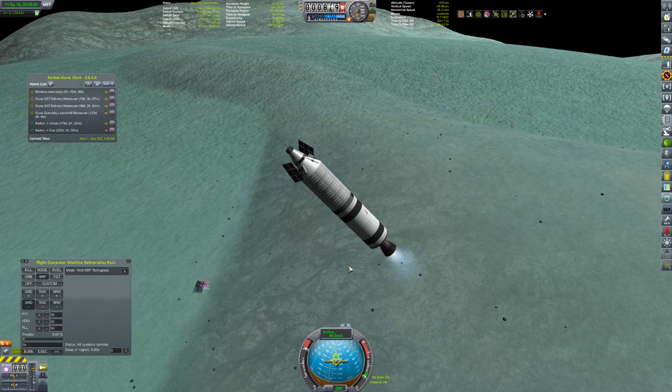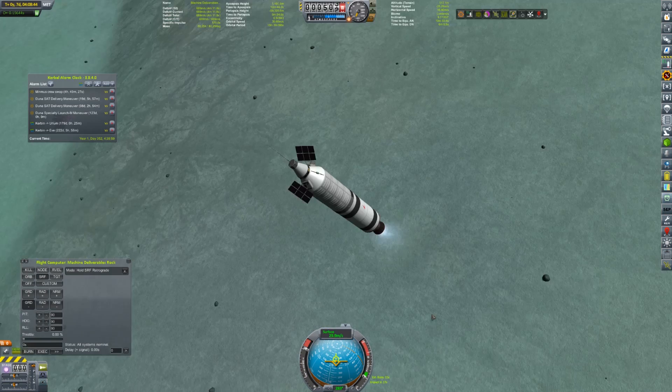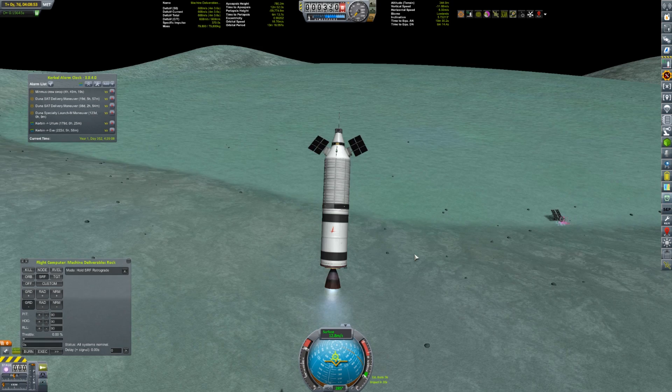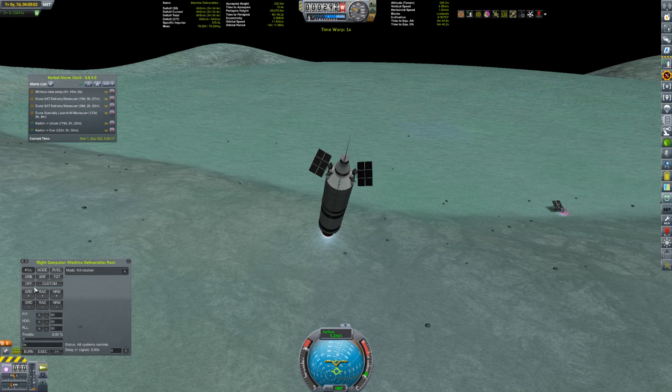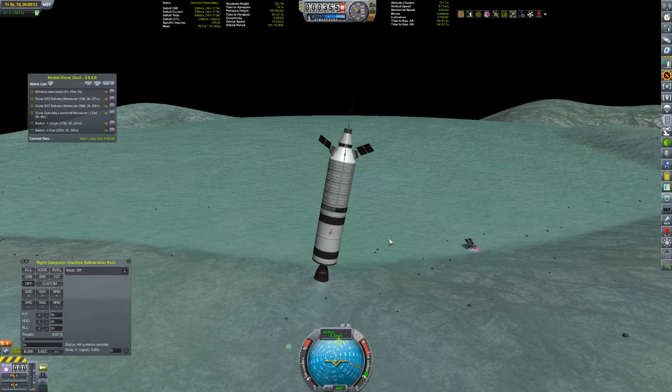We're overshooting big time - good thing we had a lot of extra fuel. Come on, correct it. There we go - now our burn timer is less than our impact timer so we should be fine. That was pretty extreme there for a second - pretty badass actually. All right, let's go that way - whoops, no, stop. Stop the engine - what are you doing? Go this way, wrong direction. There we go, that's the way we want to go, onward.